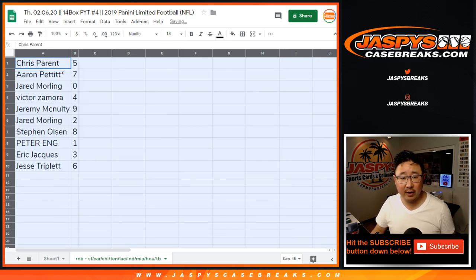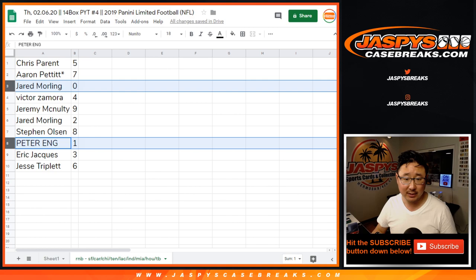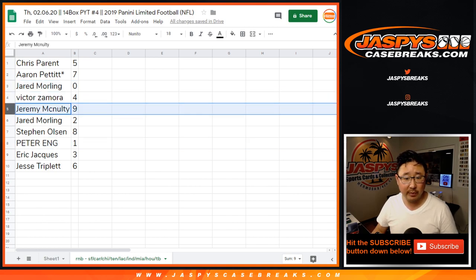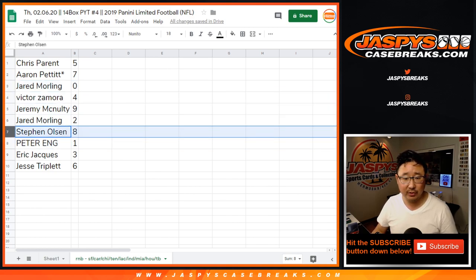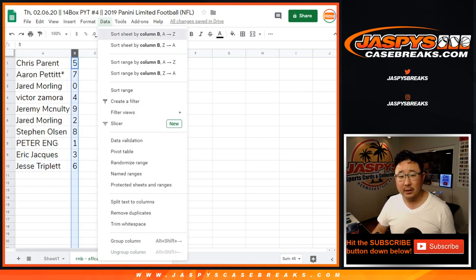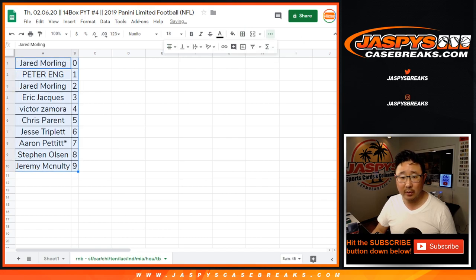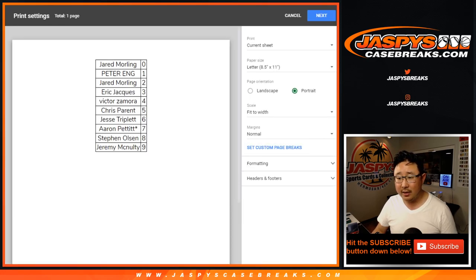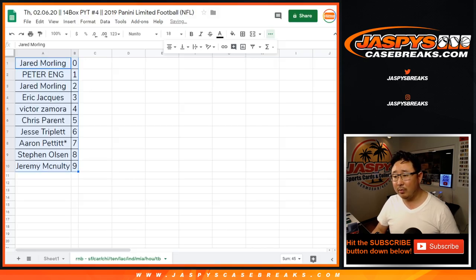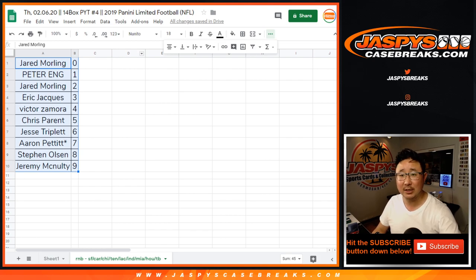Alright, so Chris with five, Aaron with seven, Jared with zero. You'll get any and all redemptions for the following teams in that tab down there, including one of one redemptions. Peter, you'll still get live one of ones for those teams. Victor with four, Jeremy McNulty with nine, Jared with two, Stephen Olsen with eight, Eric with three, and Jesse with six. Let's sort by number right there, and there you go. One more number block in a separate video, and then we will have the break itself. So stay tuned for that, jaspescasebreaks.com.